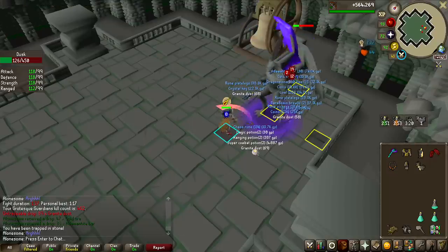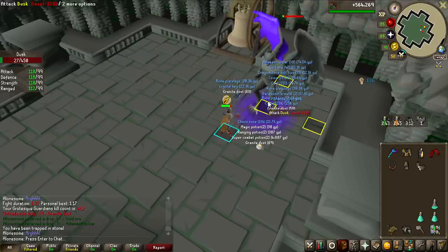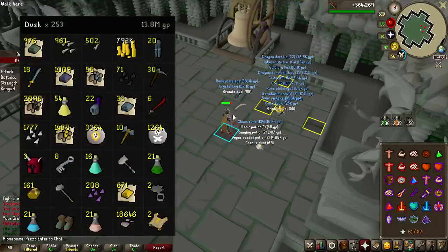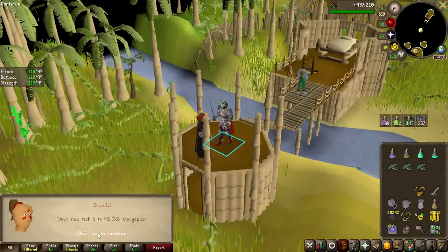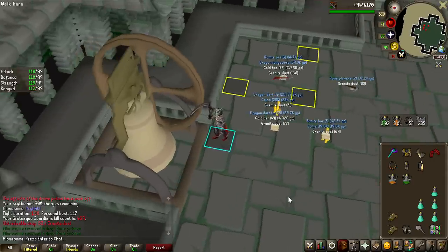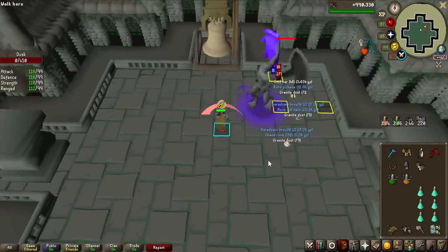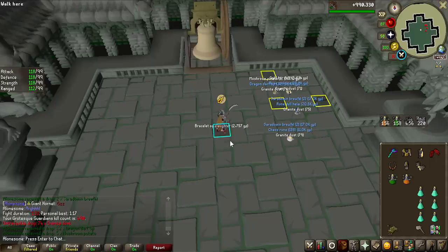Here we go after that. This is the last kill of the first slayer task, and we have not seen the tourmaline core, so we do need another task. We are now above the halfway point — 253 KC. We have 247 left to do, which should be fine with one more slayer task. That is the last gargoyle task we need: 237 kills. Two rune pickaxes in one drop — that is not that good! If my Bracelet of Slaughter procs on this kill we won't need it anymore — and it does! Perfect!